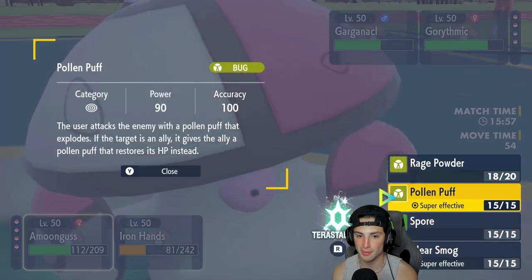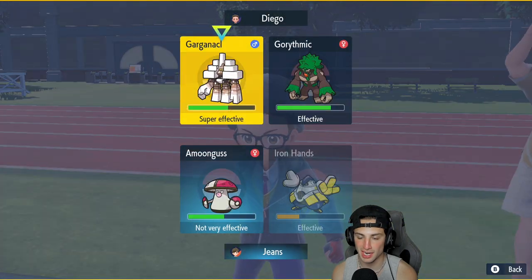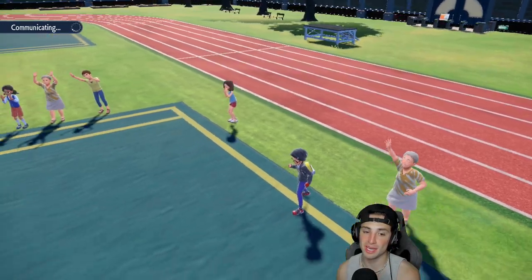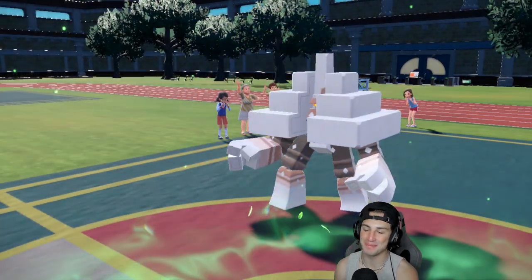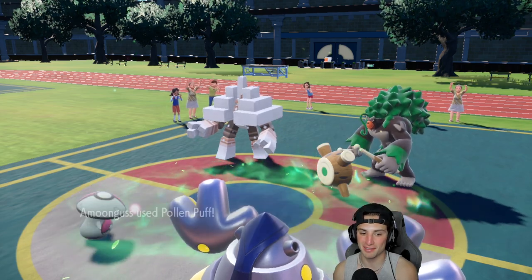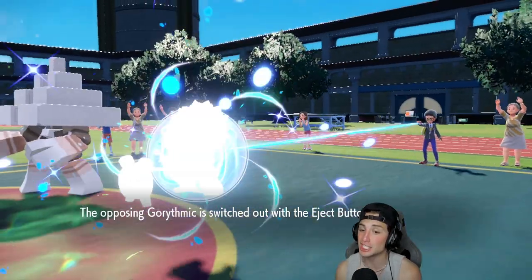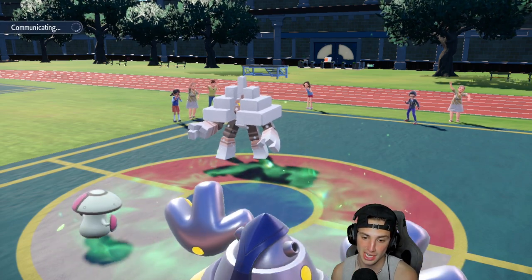I'm gonna go Pollen Puff and double down because Garganacl might even protect here. He ends up protecting — big time read for us. Pollen Puff now flies over onto Rillaboom, chipping up big damage. Iron Hands, finish off this Rillaboom — Weakness Policy Eject Button! He ejects out and Ursaluna comes out here. This is actually huge — it's normal typing and this might even KO it. Nah, it's really bulky.